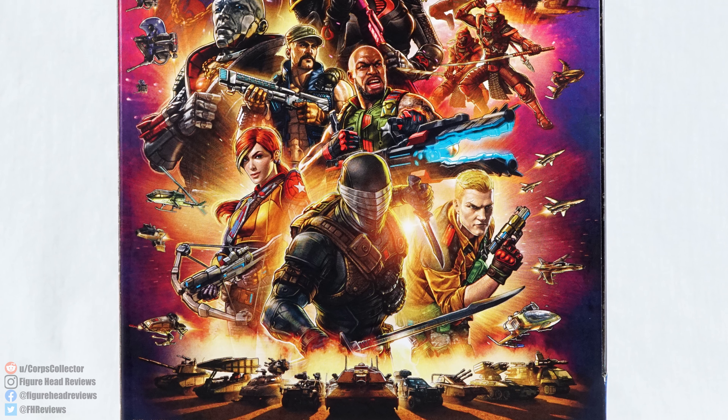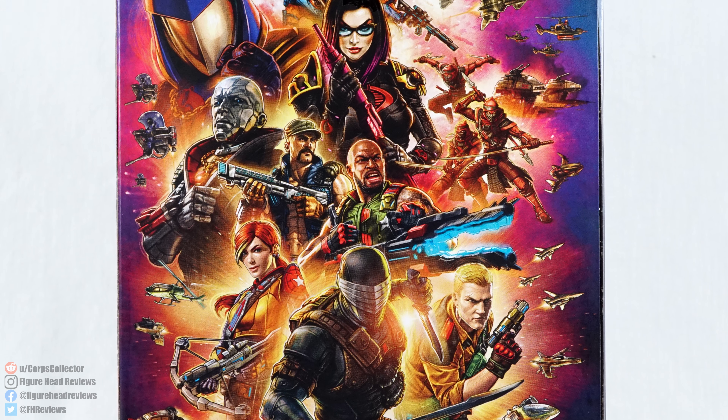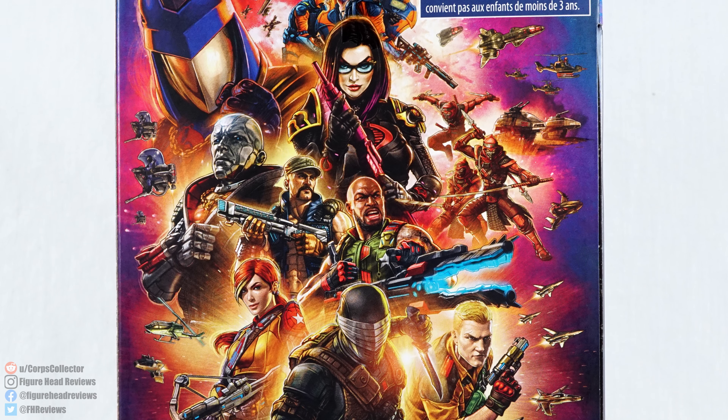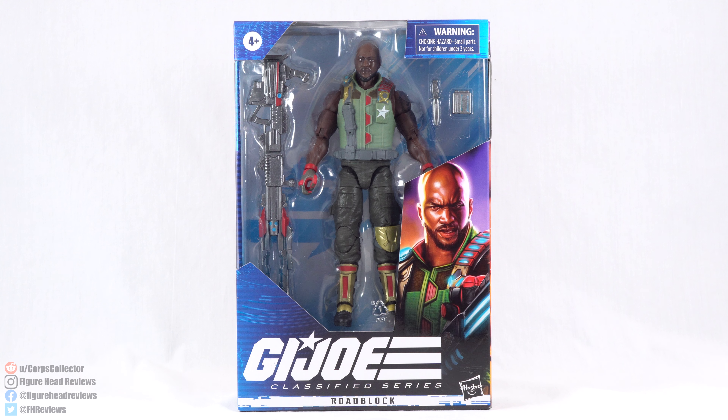On the back — like I said, no bio — but we get that beautiful splash screen image of the updated Joes and Cobra, and I really like this artwork. Very cool looking. At the very bottom we do have the UPC code so you can check with your local retailer to see if they have this in stock. But enough about that, let's get this open and take a look at Roadblock.